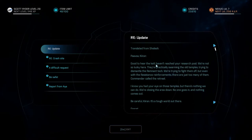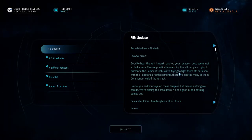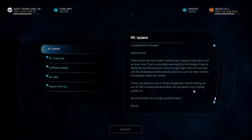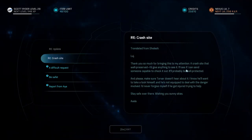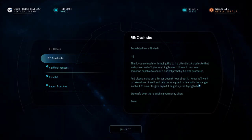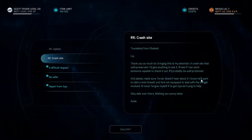Parva or Kiran, good to hear the Kett haven't reached your research post. We're not so lucky here — they are practically swarming our temples, trying to dismantle the remnant text. Even with resistance reinforcement there are just too many. Commander called to retreat. I know you had your eyes on those temples but there's nothing we can do — we're closing the area, no one goes in and nothing comes out. Thank you for bringing this to my attention. I'd give anything to see that crash site. Please make sure Torvar doesn't hear about it — he's not equipped to deal with the danger involved.